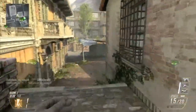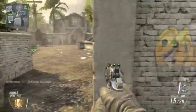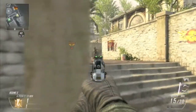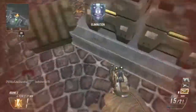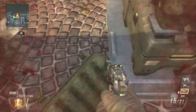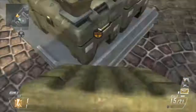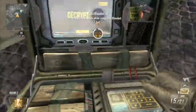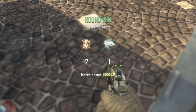Another thing I want nerfed is some of the assault rifles. The SCAR-H is a great weapon, but I feel like when you start shooting someone in the body, it's a 2-hit KO, which I don't think is really necessary. It should be like a 3-4 hit KO, and that's just my personal opinion about them nerfing the SCAR-H.